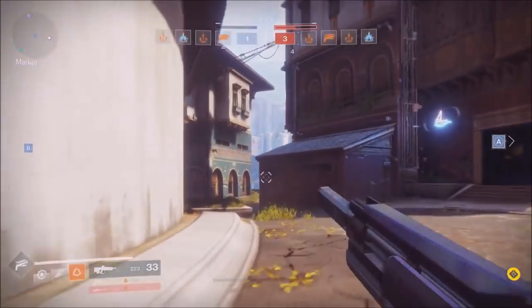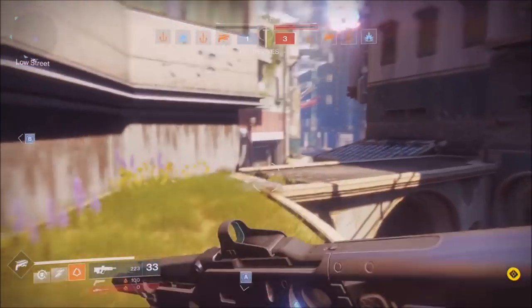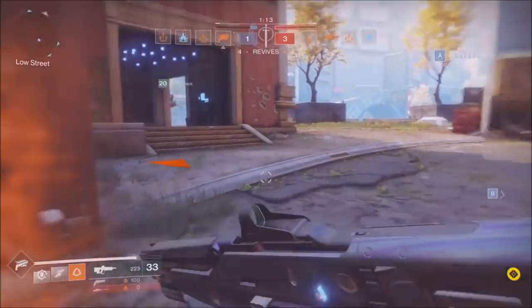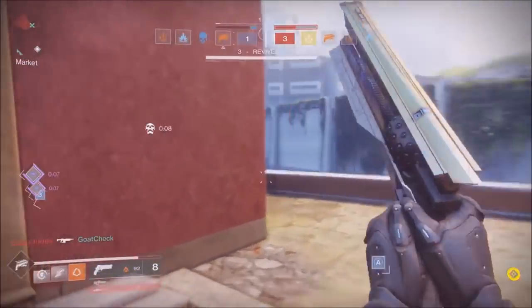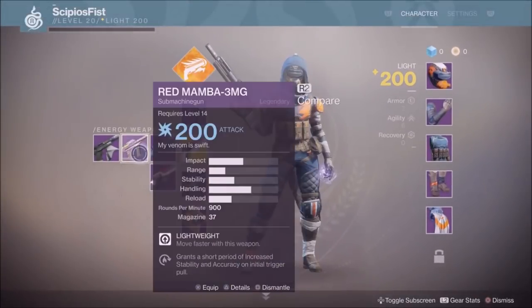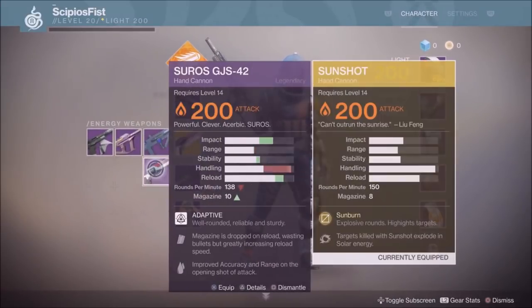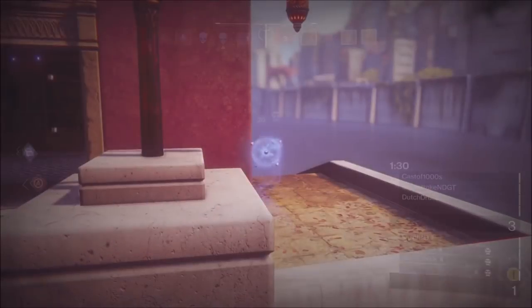For Destiny 2 the sounds have changed, but they've kept true to mostly what Destiny 1 was. I did post gameplay for the Warlock and the Titan — it's on the channel if you haven't checked it out. Make sure you check that out to see their supers and abilities. The layout is the same — only one exotic per slot — and the armor looks cool and new but stays true to the form of the Hunter, Warlock, and Titan.